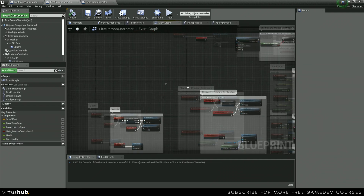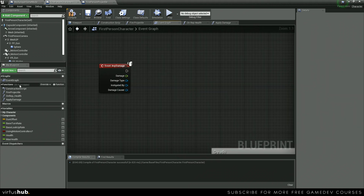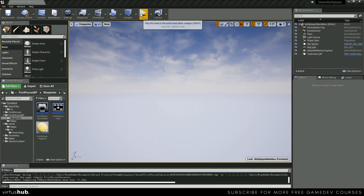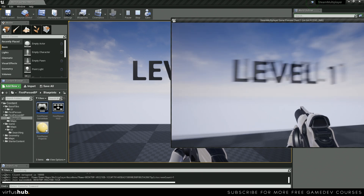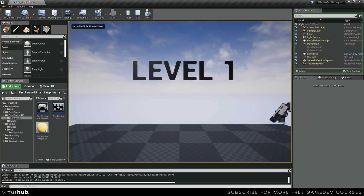For our first person character, we move over into some blank space and use the Event Any Damage node, which will call our Apply Damage event. We save and compile. Now pressing play and hosting — we join, shoot at our character, and our player just died. We're unable to move, so everything is working correctly on that end.